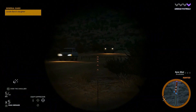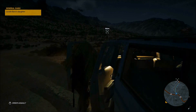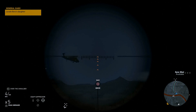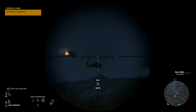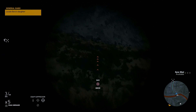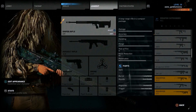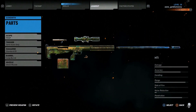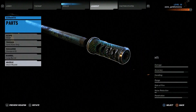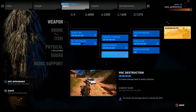For tip number two, you can one-shot vehicles — and that includes not only land vehicles and boats but also helicopters. In order to one-shot vehicles you're going to have to use the HTI sniper rifle, which can be found in the Monioc province. Make sure you don't have a suppressor on your HTI so it does the maximum amount of damage, and you'll also need to have your vehicle destruction skill upgraded.